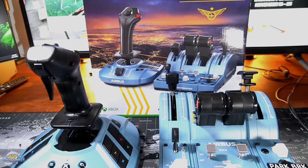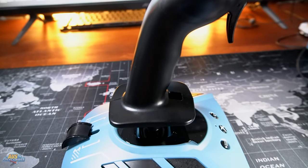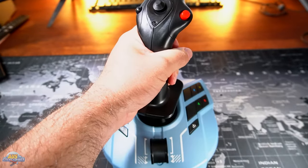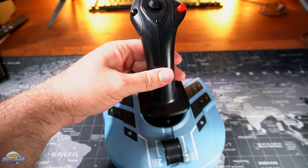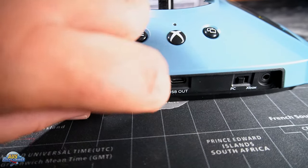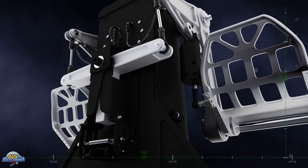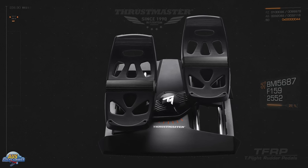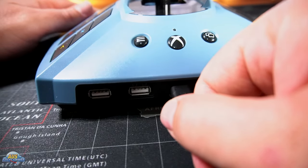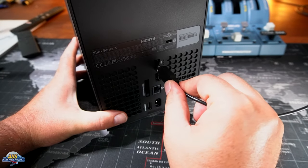Today we are taking a look at the TCA Captain's Pack X, which is designed for Xbox and compatible with PC as well. It includes the new enhanced side stick and the TCA Quadrant. The TCA range is based on the Airbus side stick used in the real aircraft at a one-to-one scale. This new version of the side stick comes with an all-new Xbox hub and a USB-C detachable cable, rather than the original fixed cable on the previous version. This can be plugged straight into your Xbox or PC.